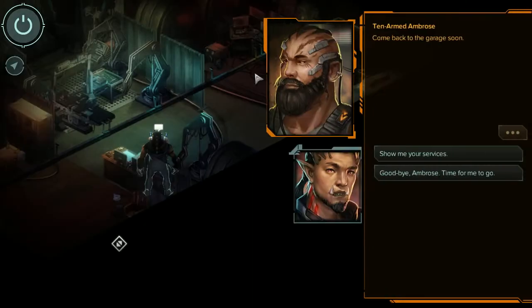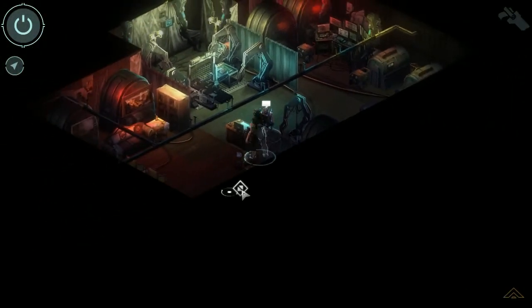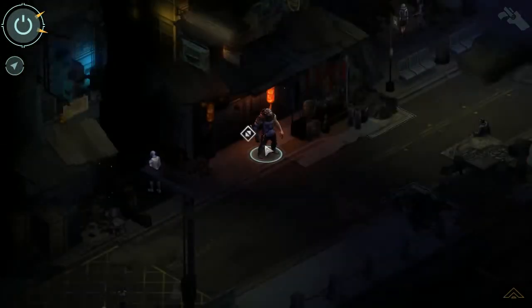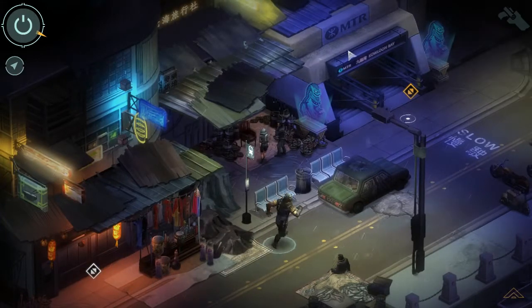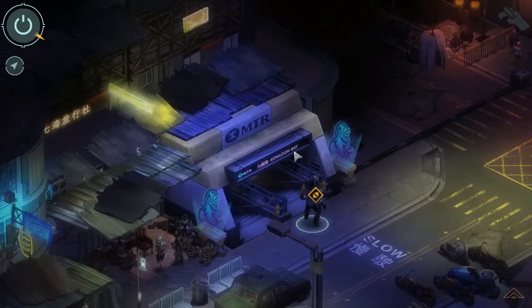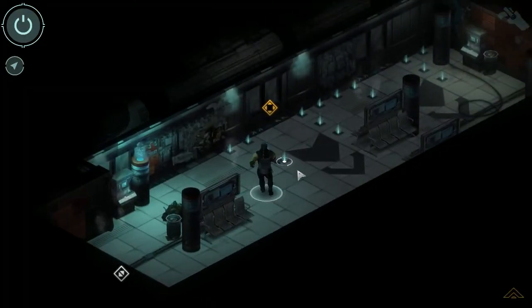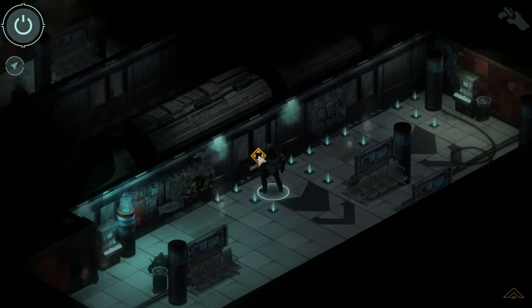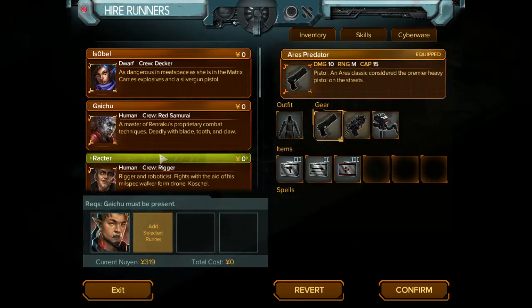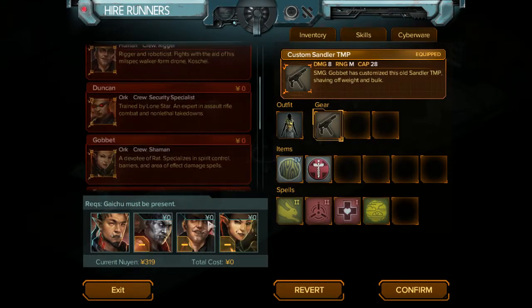I've got to check my spells as well. Looking forward to all the jobs we're going to unlock. I hope Bounty Chang doesn't mind us being late, because we want to get all that stuff taken care of before we start talking to her. Alright, there we go. Gaichu, Ractor, and Gobbit - 319 Nuyen.